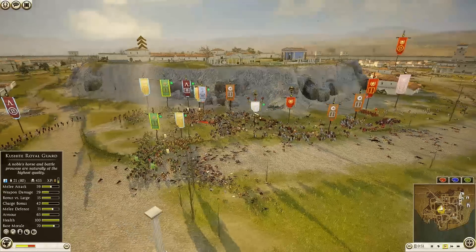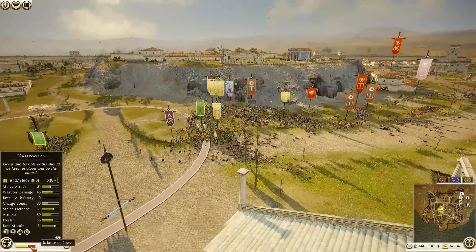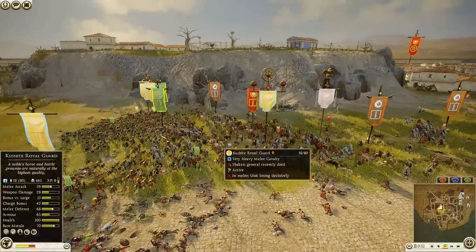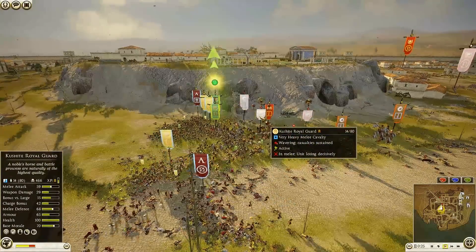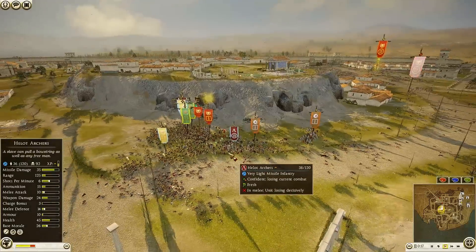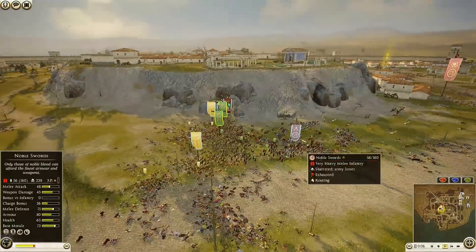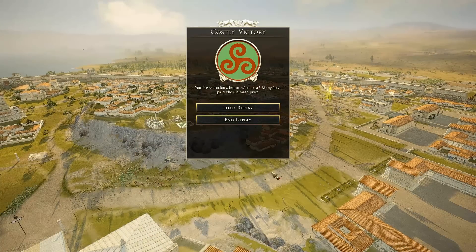I don't think the attackers have a general left — the Roman general is maybe down to seven men. What a turnaround — that Kush general just waited and then charged in. Completely missed it. The Kush general is dead — 453 kills. Wow, what a turnaround. The balance of power has absolutely shifted in favor of the defenders. I really thought the attackers were just going to keep pressing in and breaking unit after unit, but that Kush general sacrificed himself to get almost 500 kills and absolutely murdered the whole rear line of the attacking force.